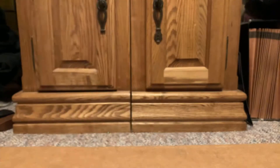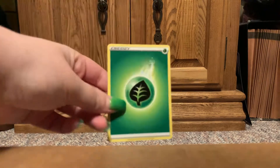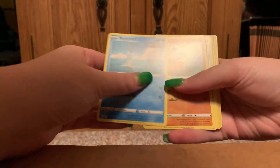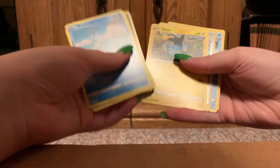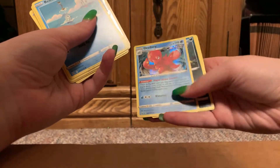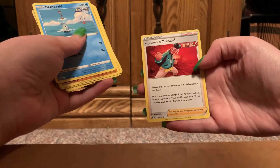Second pack. Grass energy. Remoraid. Remoraid. Rapid Strike Cubo. Poniard. Single Strike Houndoor. Shinx. Reverse Rapid Strike Scroll of Swirls. Hollow is Rapid Strike Octillery. Morpeco. Durant. And Single Strike Style Mustard.